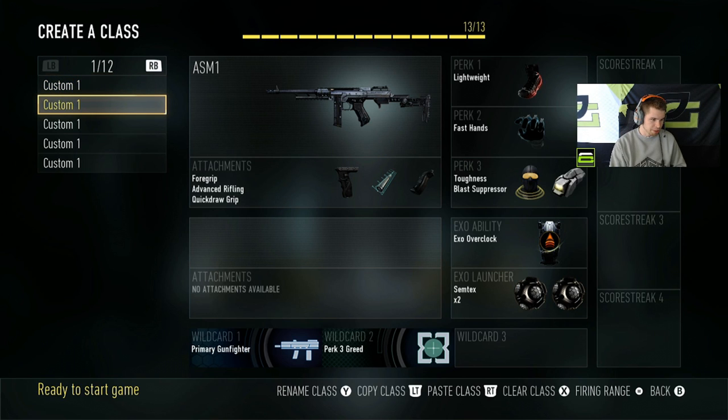This one is the same thing but with semtex. I use this a lot in like biolab — biolab CTF, biolab hardpoint. Sometimes Detroit, but not really Detroit. Mainly just biolab CTF and biolab hardpoint.